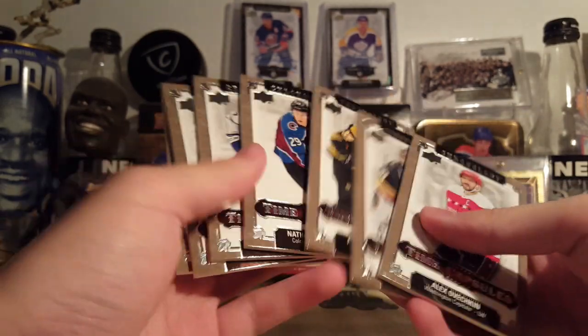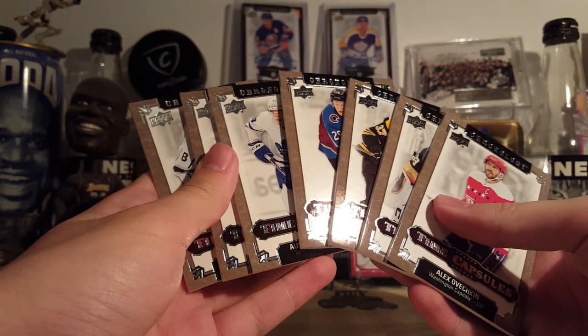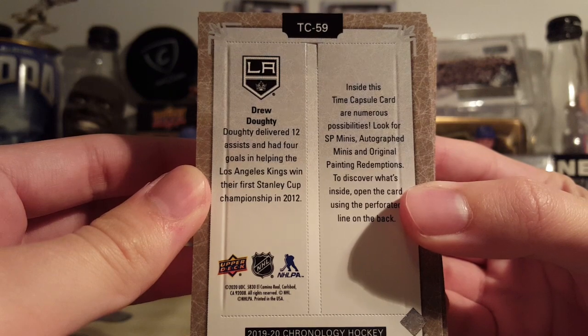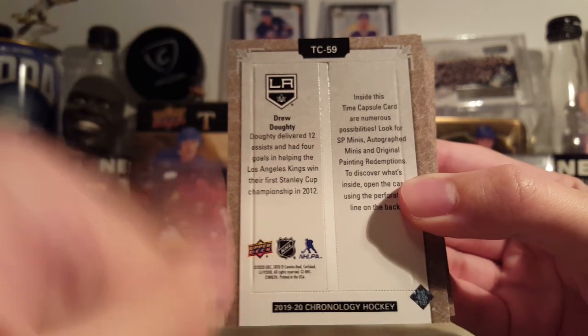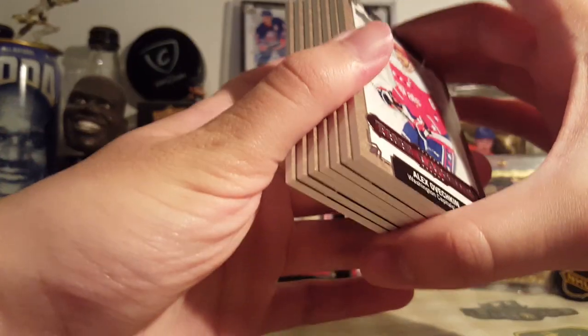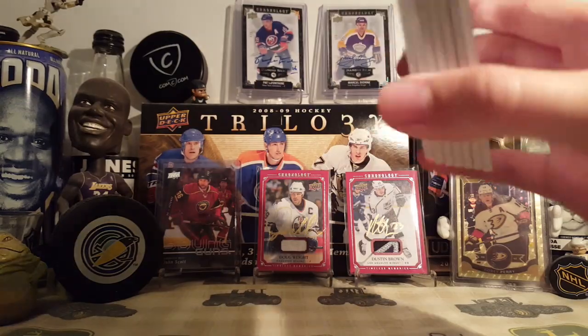If you're not familiar with these, they are RIP cards. Inside each one of these there is a mini that could... typically they're just the regular minis out of 60. But there are autographs and blank backs and even original painting redemptions in here. I've got seven base ones here. Didn't get any golds this time. Last time I got three golds in one base. This time it's just all base, and I've got even more on the way.